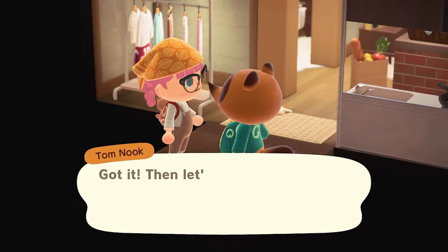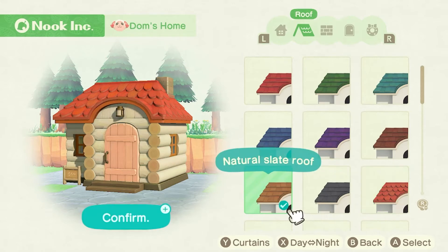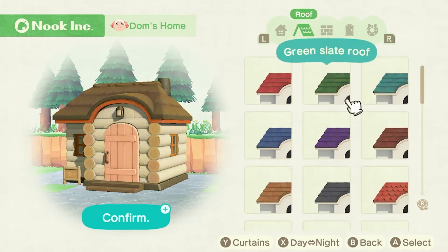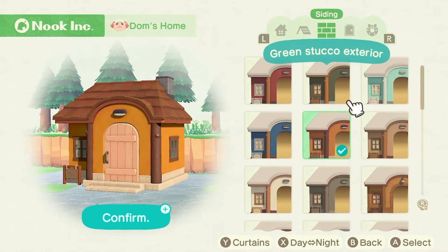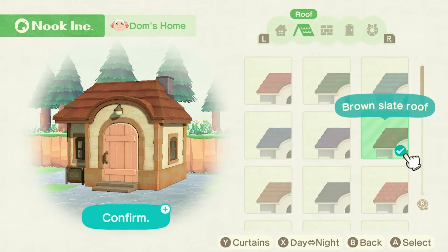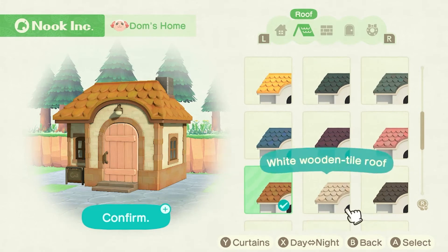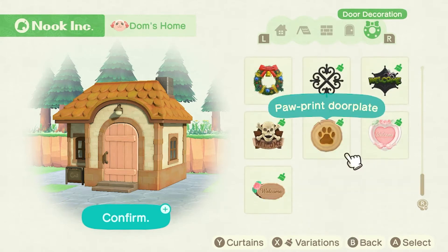We're finished with the interior — let's have a quick look at the exterior. This is Dom's original house layout, very cute and colorful. I'd like to keep some things and give them a different look. I do like this log house but maybe if we change a couple of things... they really don't have many roof options. I don't want the log exterior. That one's quite cute — I just want to change the roof color to match. We'll keep the pink door, we can't get rid of all of it.